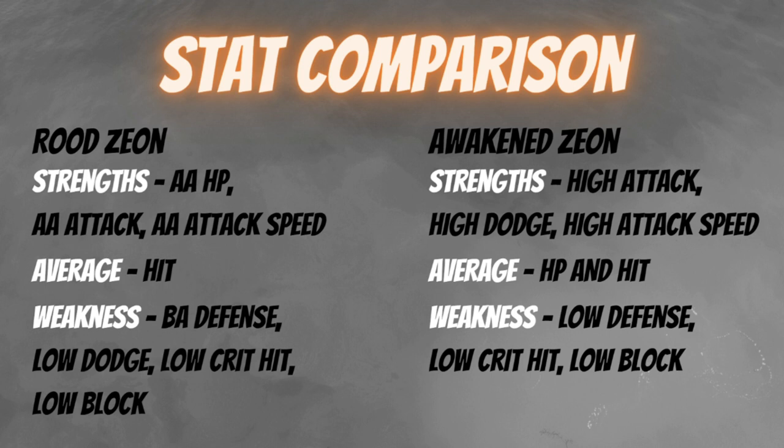For attack speed, Awakened Zeon's is higher than Rude Zeon's — I believe the stat is 114, placing him near the top of the fastest heroes available. Awakened Zeon also has higher dodge than Rude Zeon; Rude Zeon's dodge is on the low side, which falls into his weakness category. Their hit stats are tied, both averaging on skills. For weaknesses, Rude Zeon has below-average defense while Awakened Zeon has low defense.